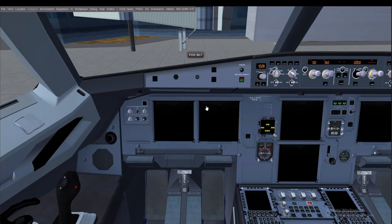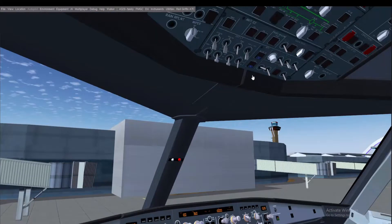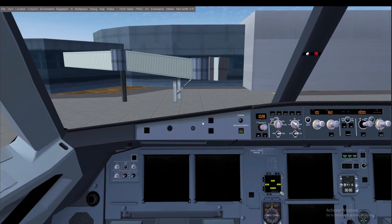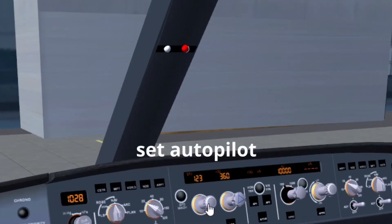You'll see something pop up — that's just a self-test the aircraft does whenever it starts up for safety. Let's also increase the speed. Altitude we can just set to 7500.